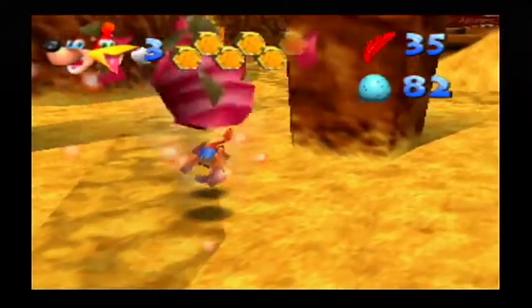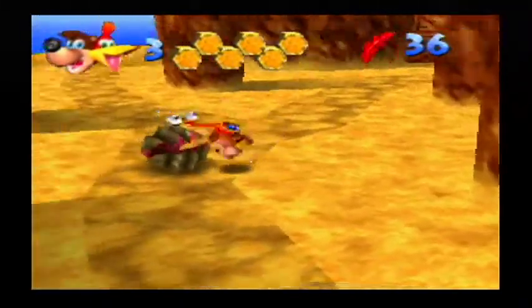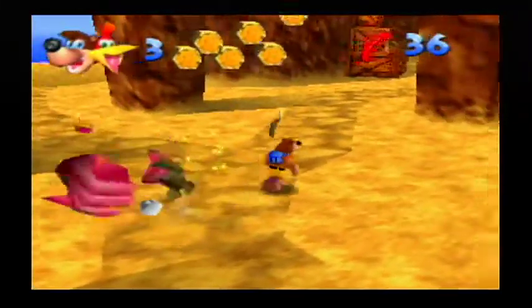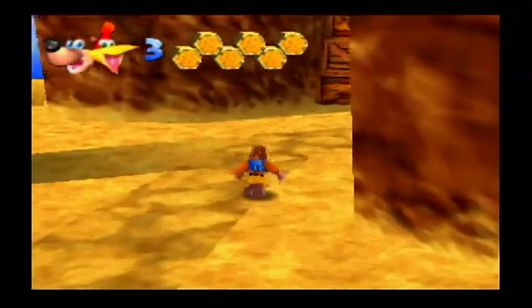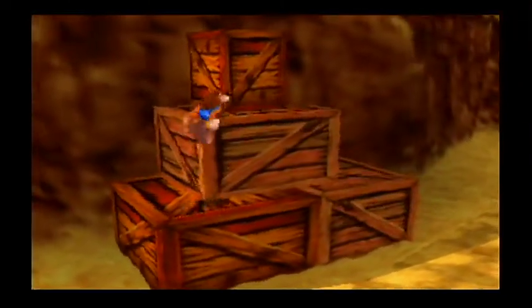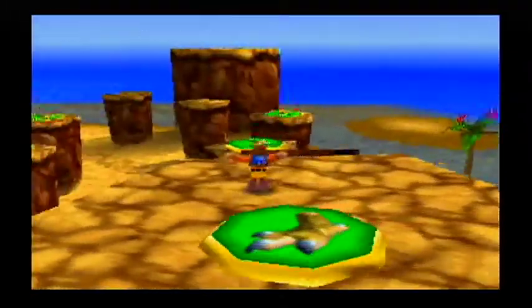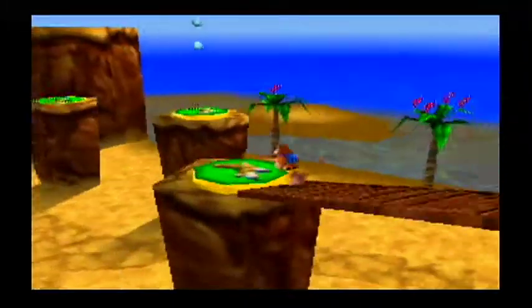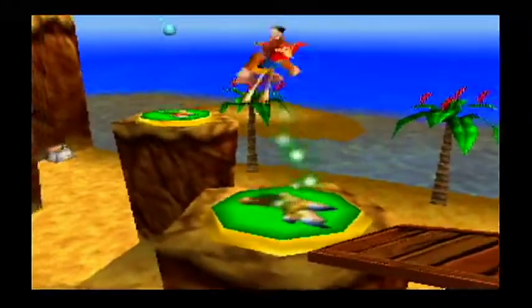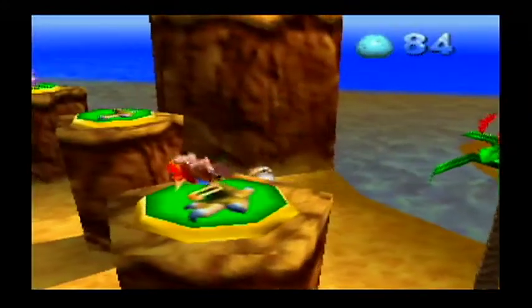We want to go back up. Come here. I want to grab the... Dang it. We're losing our eggs like no tomorrow. And those things are powerful, knowing they took down a gorilla in the last world. Anyways, we want to come over here and we can get some more eggs! And we recovered the eggs that we lost. That's very good.